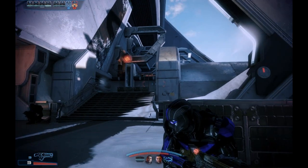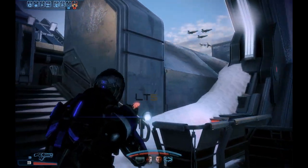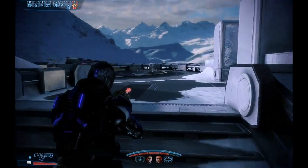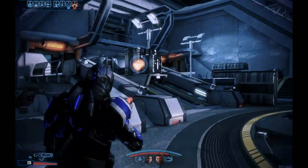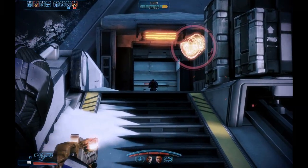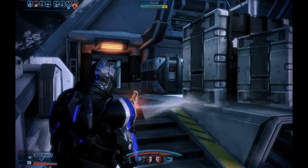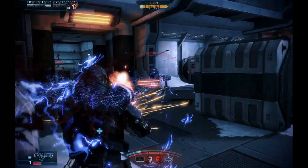Here we have a turret that I'm trying to hack from range, but I just can't get line of sight on it. But it suddenly dies — I believe. Actually I don't know, because its engineer is alive. I don't know why it suddenly died. But here I am trying to close on it and I'm going to hack it in just a moment, then deal with the engineer. I always mistake James as an enemy — he's such a huge hulking monstrosity. Again, if you target the backpack of the engineer, it will instantly kill him when his shield is down.